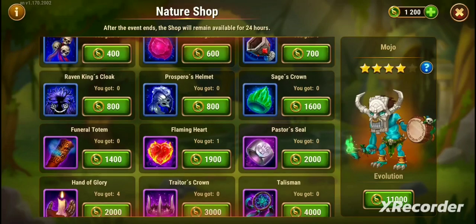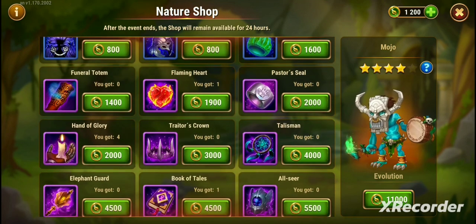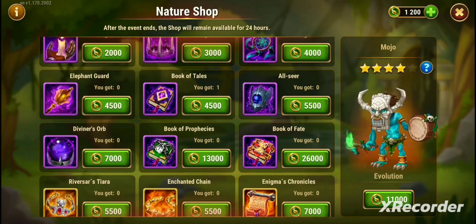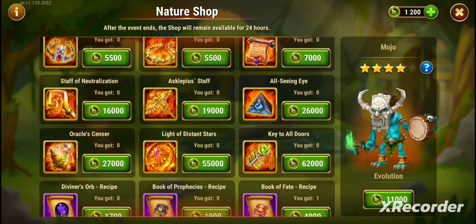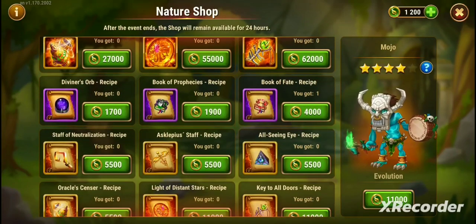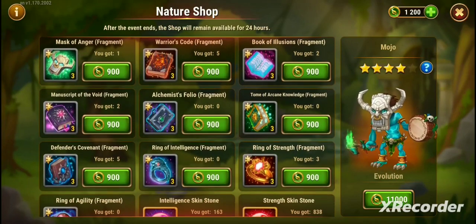Now, things I'll tell you about this shop: when you look at all these different items, they are more costly — more expensive — than if you went to the normal shops and bought them, like the arena shop or the other shops. They're a little bit more expensive, so this is what you use your Nature Coins for.